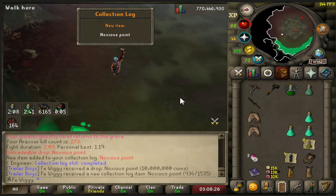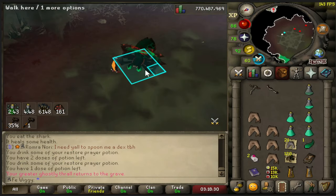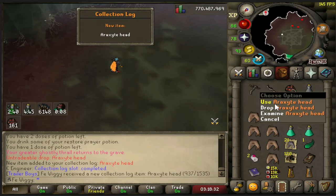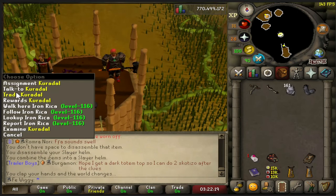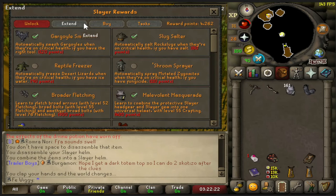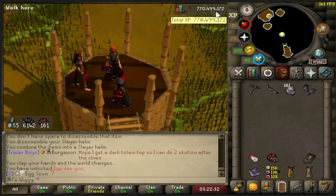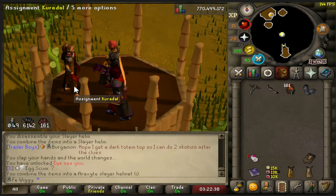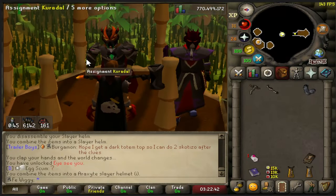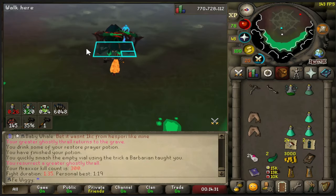Noxious point - second halberd piece, only one to go. Now I can recolor my slayer helm. Let's see the rewards. Looking good, there is kill number 300.